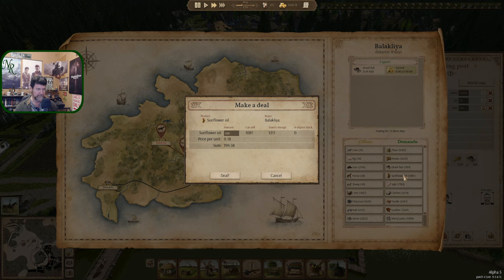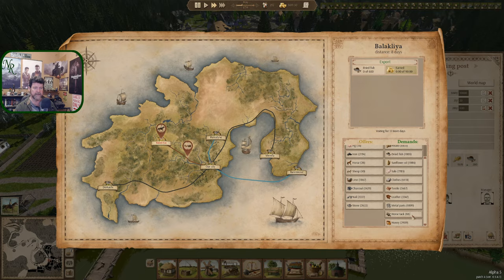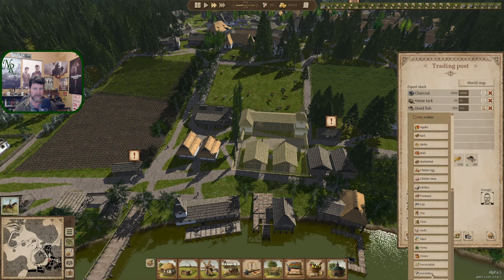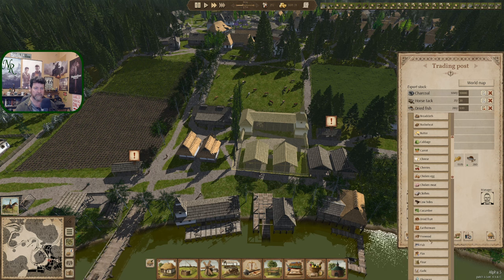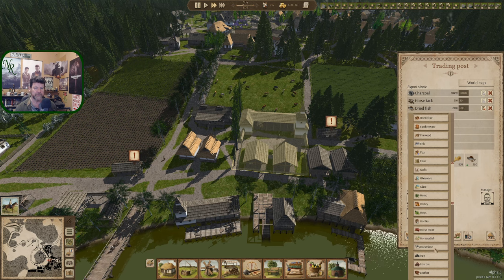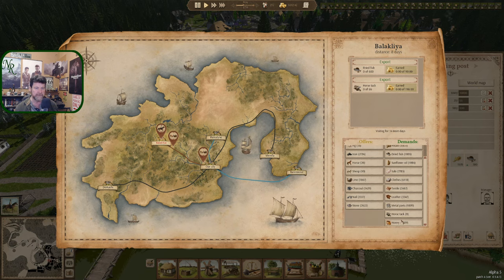You want to buy sunflower oil — wait till we have more than that. Leather, textile, cloth, metal parts, horse tack — 66. We have 92 in town, let's do that deal. Horse tack is already listed. Let's make you temporary because that threw me for a loop. Honey is a thousand so I think we're done here.